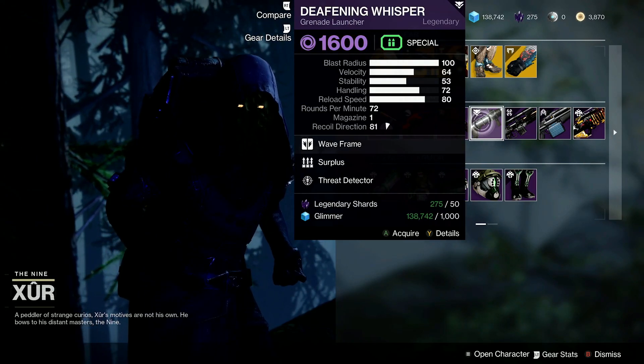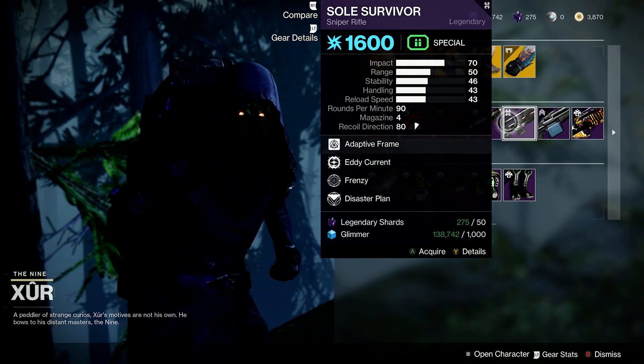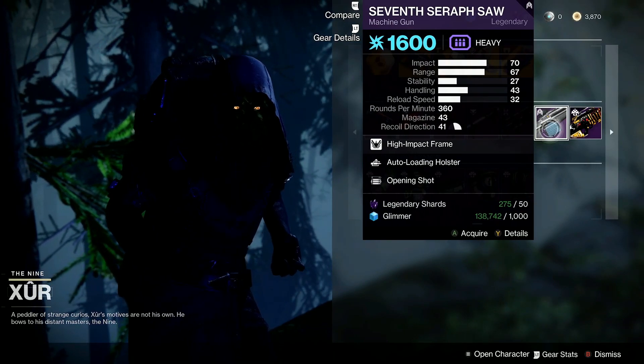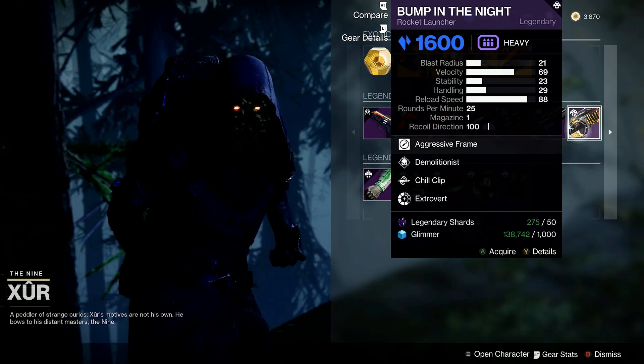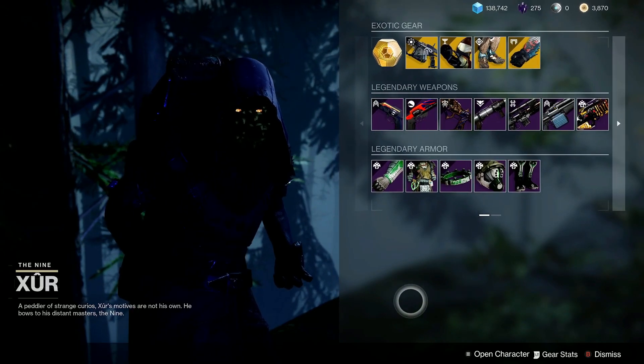We've got the Blood Feud Sub Machine Gun with Ambitious Assassin and Headstone, the Deafening Whisper Grenade Launcher with Surplus and Threat Detector, the Sole Survivor Sniper Rifle with Eddy Current and Frenzy, the 7th Seraph SAW with Auto-Loading Holster and Opening Shot — not bad for PvE — and the Bump in the Night Rocket Launcher with Demolitionist and Chill Clip.